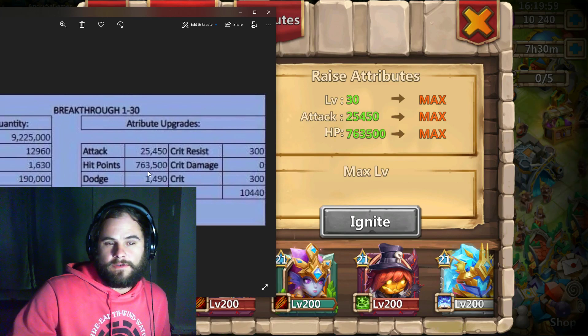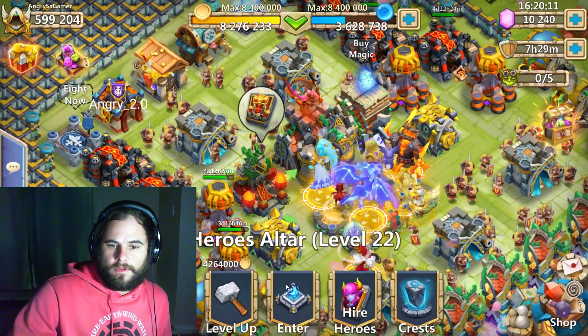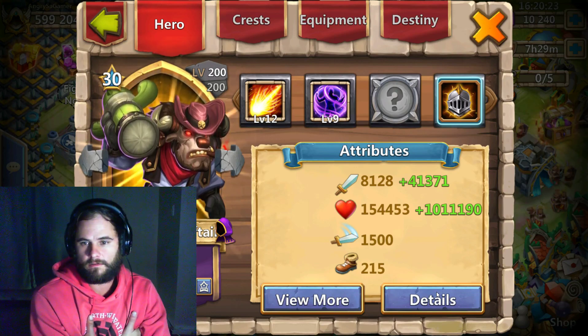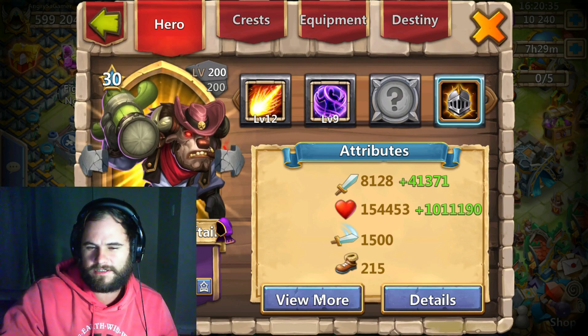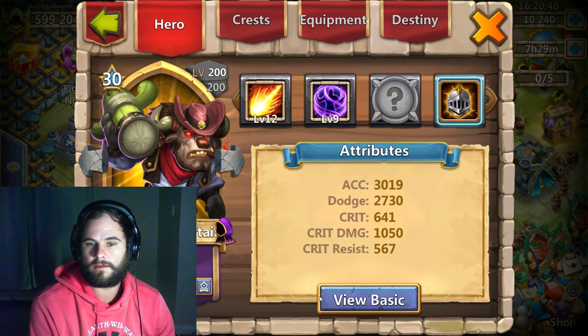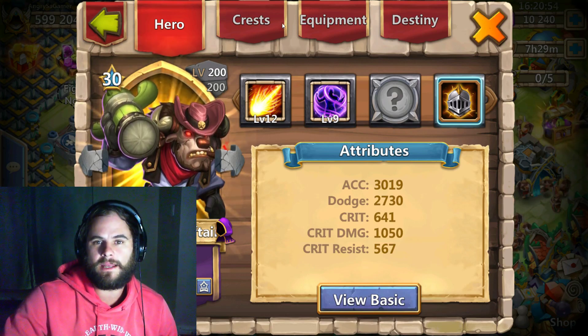So we have 25,400 attack and 763,500 HP - that seems correct. Looking at total combined attributes: 41,371 extra attack, 1 million 11,190 HP plus 154,000 HP which is absolutely insane. Accuracy 3,019, dodge 2,730, 641 crit, crit damage 1,050, crit resist 560 - though that depends on other factors.